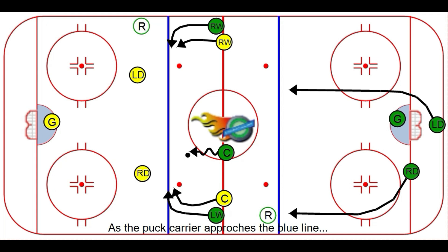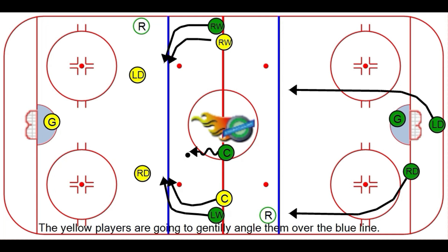We talked about as the puck carrier approaches the blue line, the yellow players are going to gently angle them over the blue line, thus causing them to go offside and the attack stops.